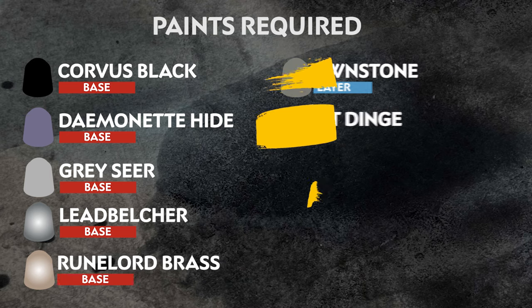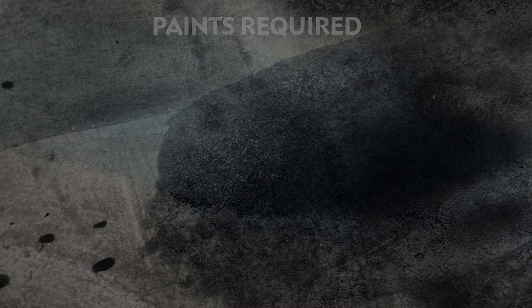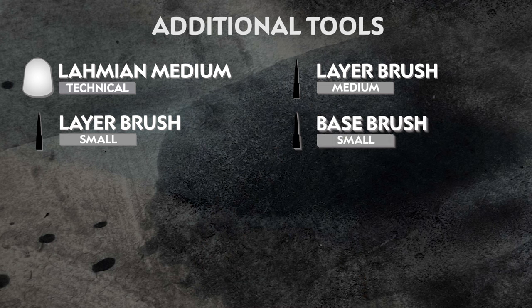We won't be painting the skin this time, but we have loads of videos with various skin tones on our channel. The paints we'll be using are on the screen right now. The pale purples, charcoal blacks, and light greys are great for your entire Lethus army or any other models in your collection. We also have a list of the additional equipment we've used, but you can use whatever brushes you feel most comfortable with and you can change the mediums out with water.